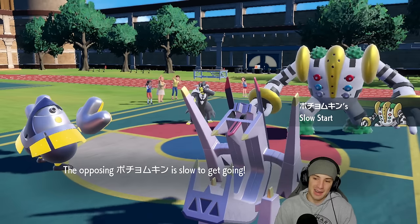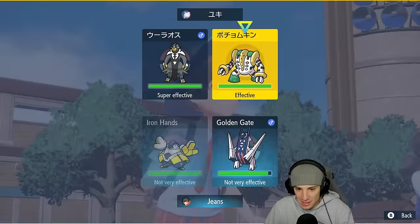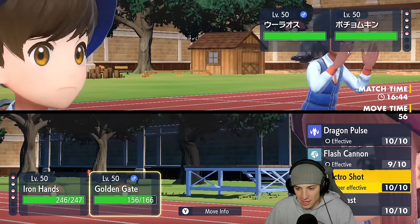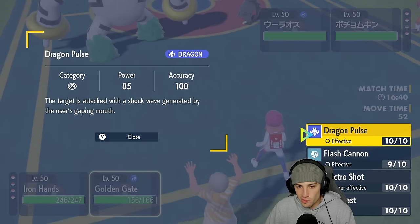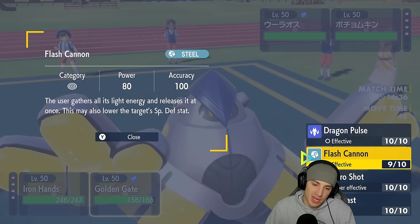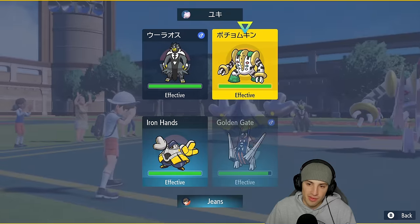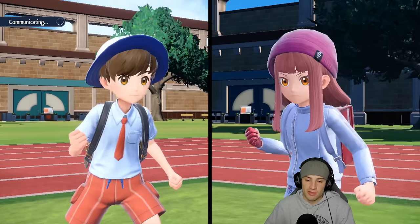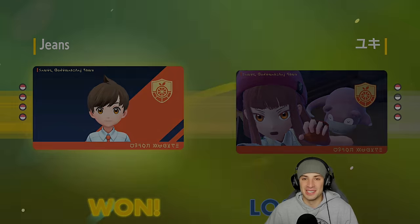Regigigas comes out — it isn't that good without Wheezing on the side, so I'm not too worried. Going into Wild Charge and choosing Flash Cannon — Dragon Pulse would be slightly better but Flash Cannon is fine. They end up canceling the battle, so match number one goes to me. My Incineroar and my Archaludon carried that one.